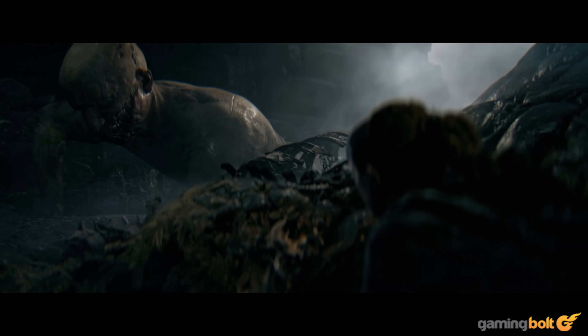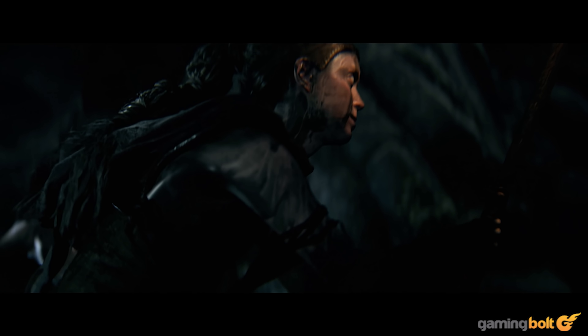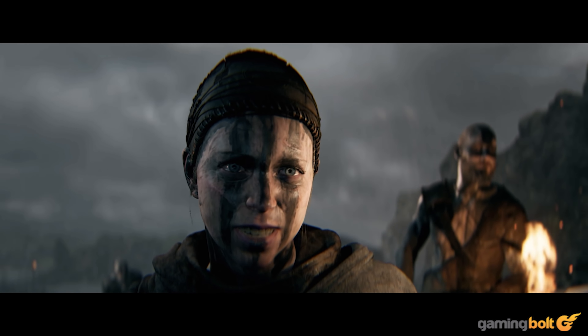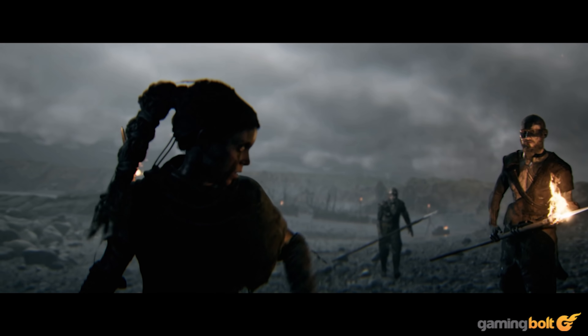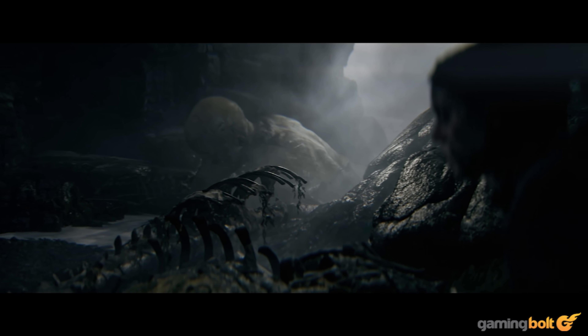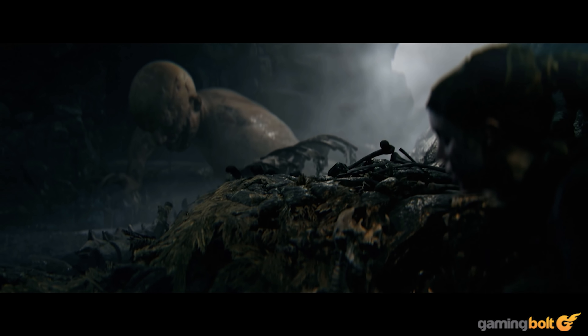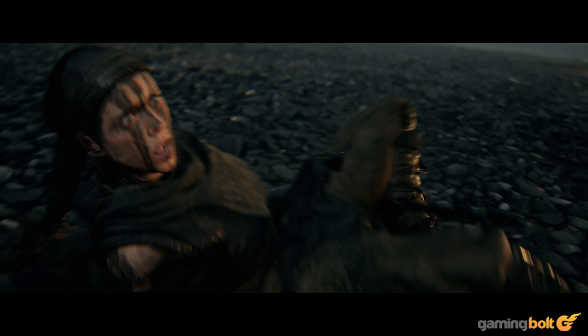It isn't entirely clear whether Ninja Theory is using specular cube maps for reflections or ray tracing for indirect lighting just from the trailer, but either way it looks great, and reflections are precise in accuracy and plenty in number. Throughout the sequence, we get multiple close-up shots of Senua as she leads her band of companions for a nigh-impossible encounter with the giant. Much like Senua's Sacrifice, there's a lot of attention to detail in Senua's facial expression as she struggles to put up a strong face in these adverse conditions.